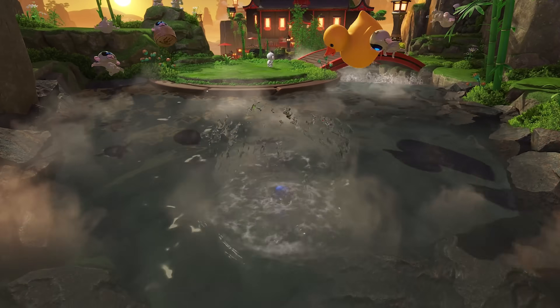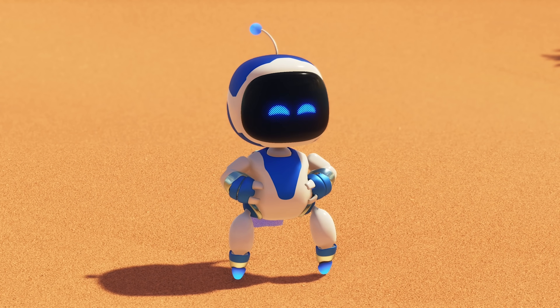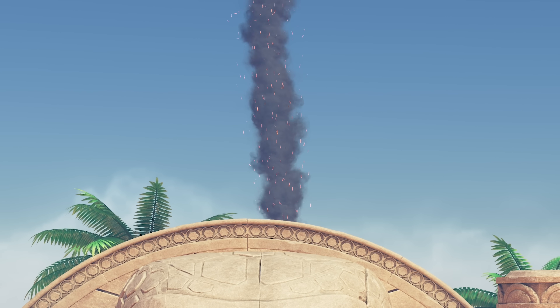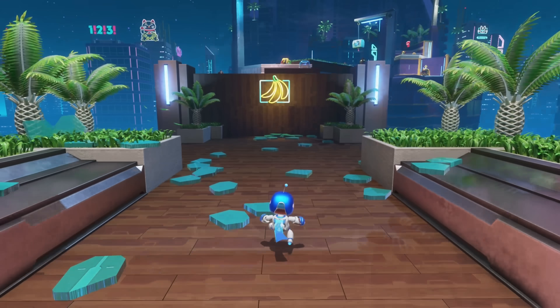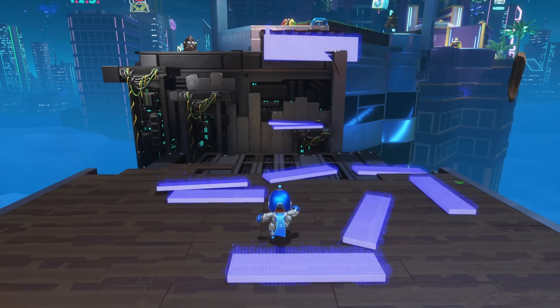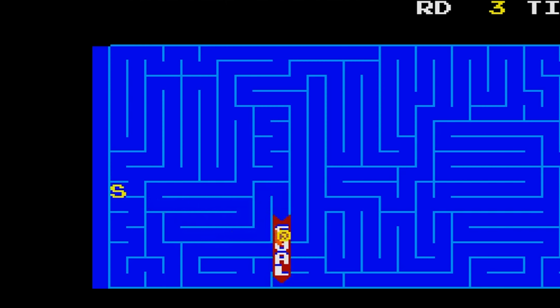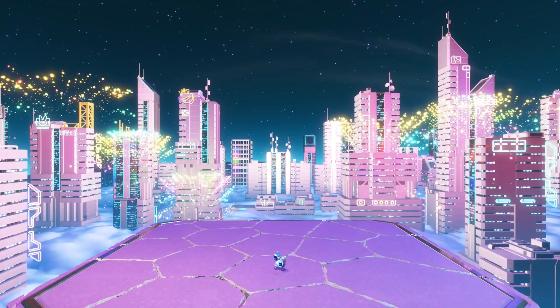Astro Bot started out as an odd duck of a game — a PS5 pack-in with a little plucky robot leaping into other worlds, at its most basic demonstrating the PS5's haptic feedback in the controllers. And yet almost instantly that thing went viral. It's like the snail game on the Sega Master System suddenly getting its own VR game and a huge sequel a couple years later, but here we are — a full review for Astro Bot.